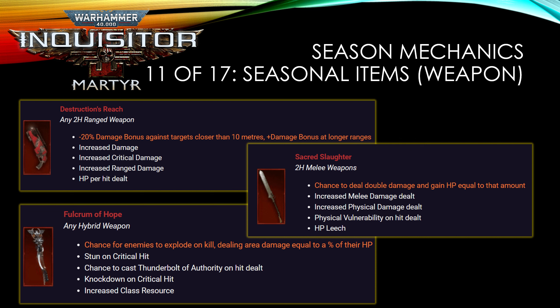Next are the weapons. The first is Destruction of Reach — the further you are from the enemy, the better damage you deal. This is probably better for ranged assassins, though you often have mobs close to you anyway, especially when rushing through a mission. Sacred Slaughter is a two-hand weapon mainly for assassins or crusaders. The third is a hybrid weapon — hybrids are mainly for other classes like the Psyker. Explode on kill is quite desirable, so there's something to think about.